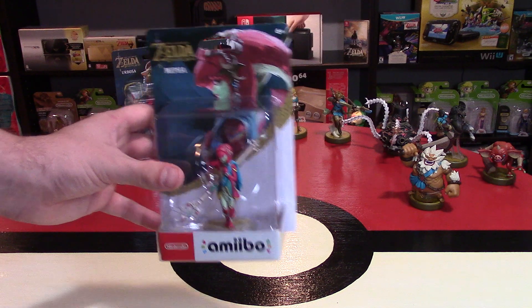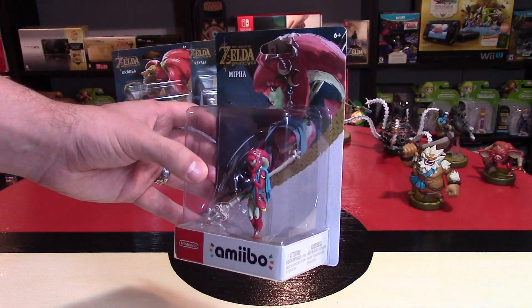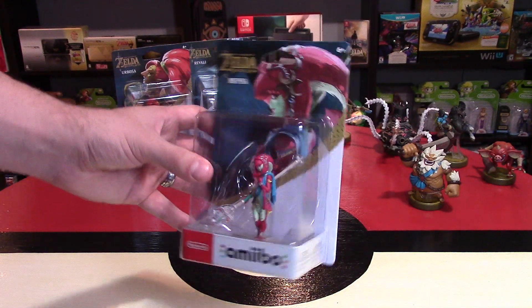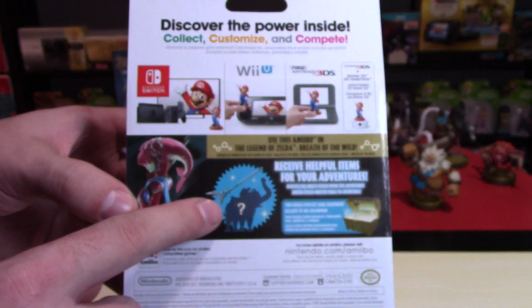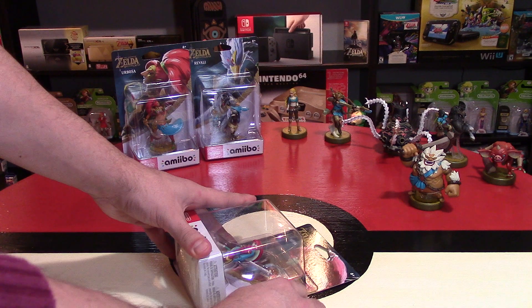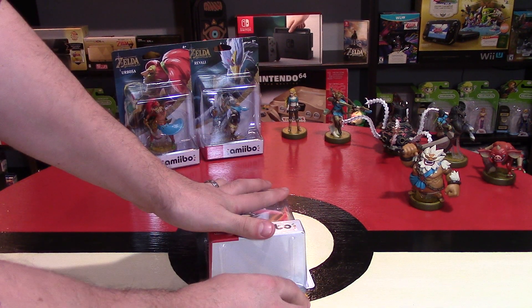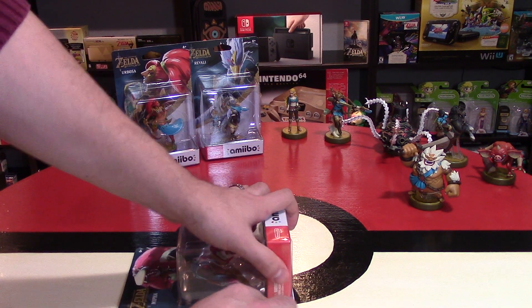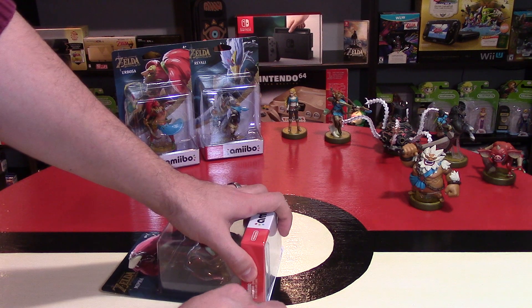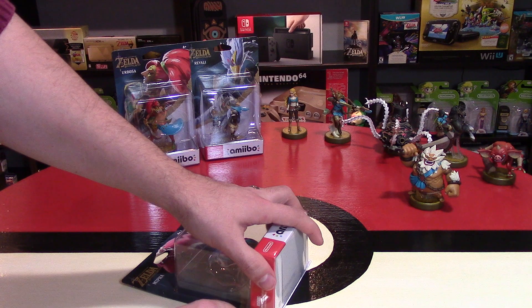Let's next go to Mipha. Mipha is clearly a member of the Zora tribe and she was a childhood friend of Link as well. I don't want to do too many spoilers, but all these characters are vitally important to the story. Breath of the Wild is amongst the best Zelda games — at first I undeniably said this is the best Zelda game, like how do you get better than this? But looking back at it there are aspects that I think can be better.